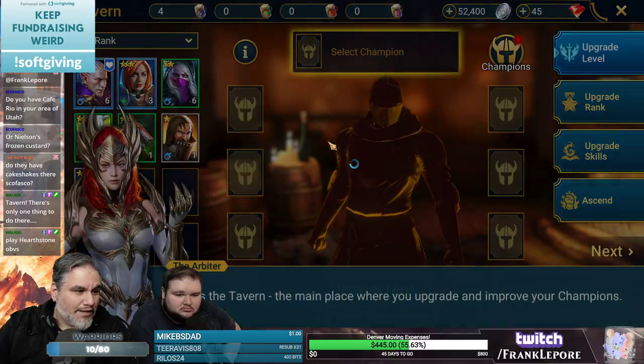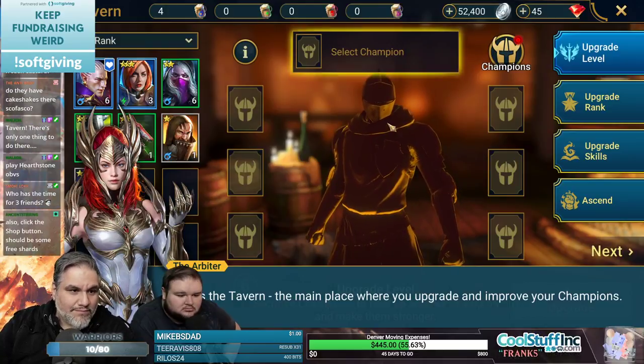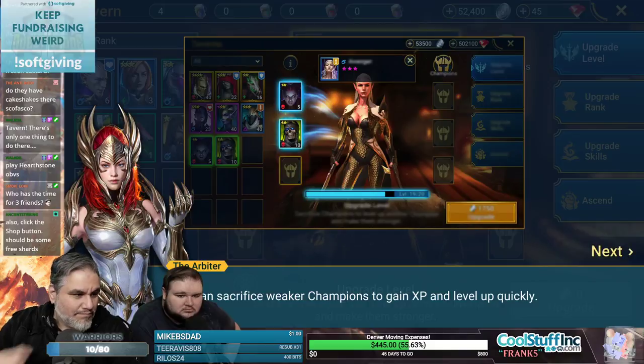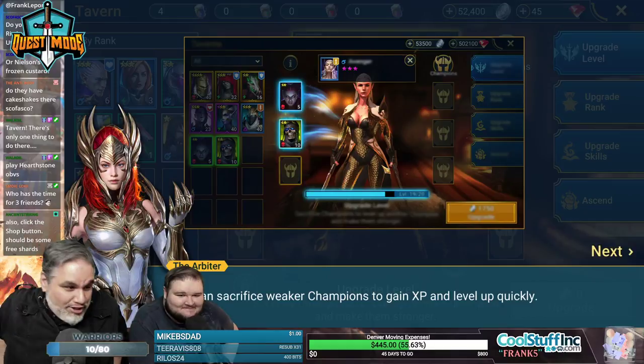The Tavern is the main place where you upgrade and improve your champions. You can sacrifice weaker champions to gain XP and level up — that's what I was thinking.